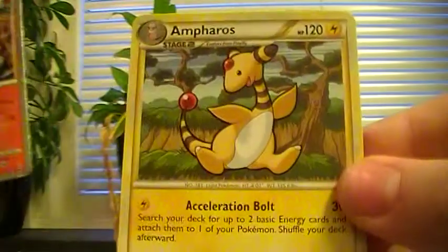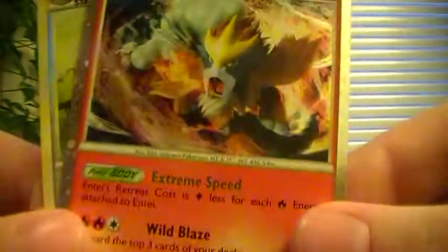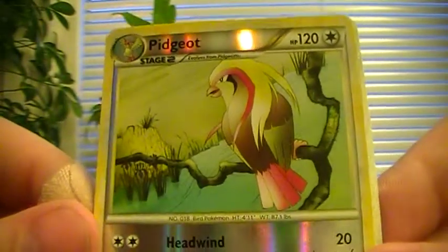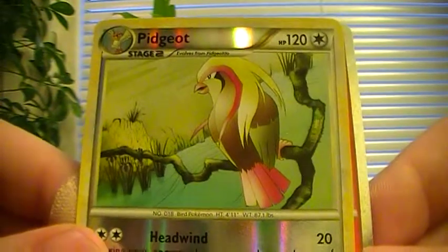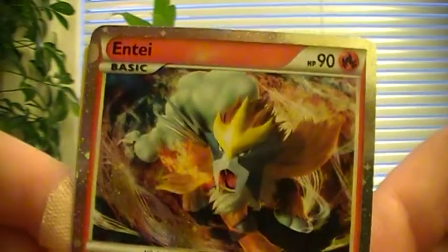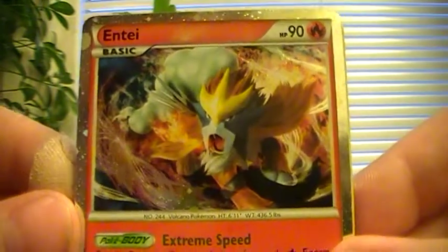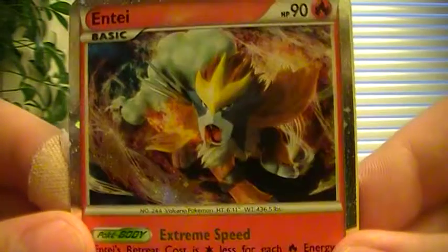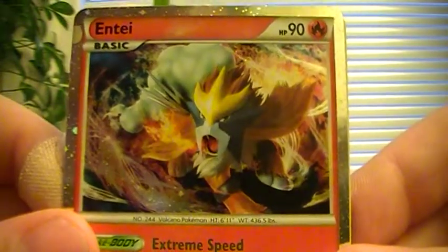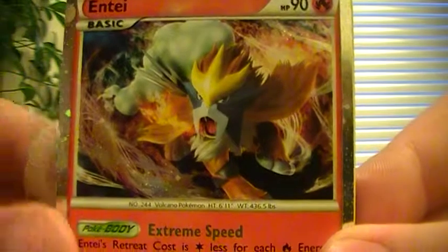And the last card is Holo Ampharos. The best card I guess is probably the Pidgeot Reverse, which I really like — it's a really awesome Pidgeot in reverse holo, so it's even better. But the best pull is Entei. Oh my god, this is such a nice card. Only Suicune is cooler, but Entei is second — I really like the flames, it's just so badass. Well, this was my blister pack opening, hope you enjoyed — like, comment, and subscribe!